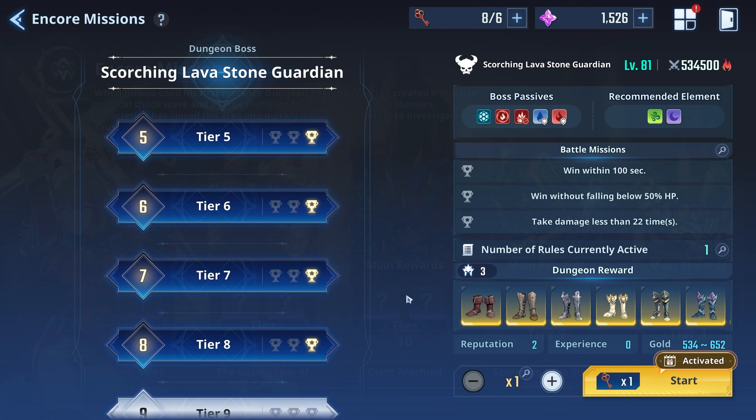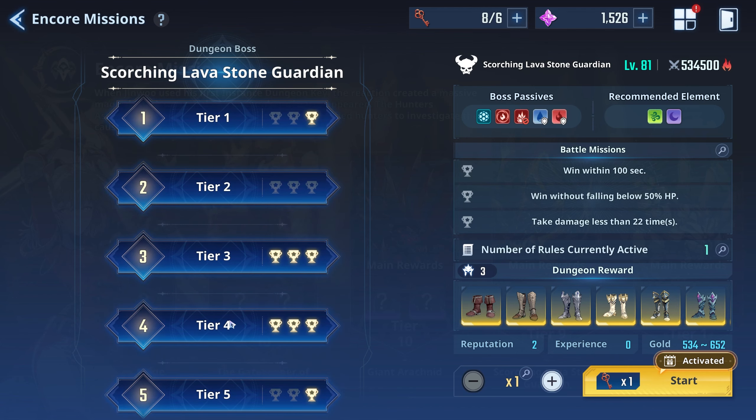I'm also going to show you the best character to use for this fight. You guys probably already know — he got an insane buff recently and is now probably one of the best breakers in the game. His name is Jinchul. The artifact grinding strategy hasn't really changed, so let me explain.